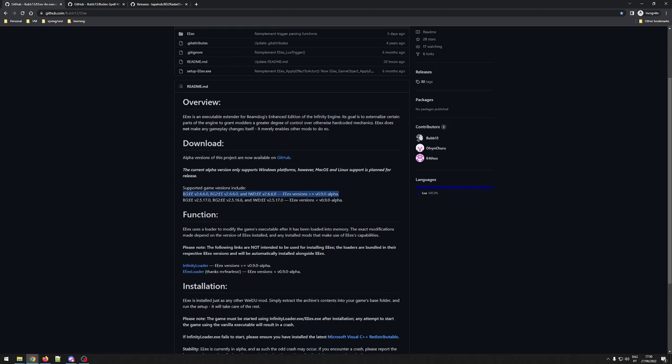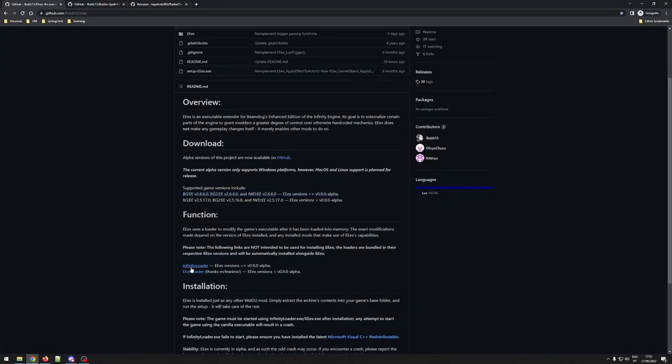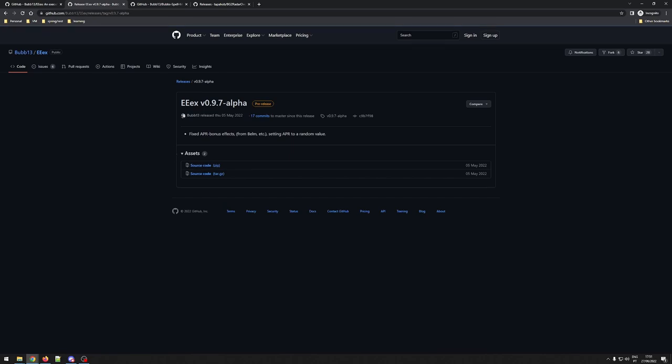The final thing to mention — and this is different from the other mods I showed you how to install, like SCS and rogue rebalancing — is that in order to actually use the functionality of this mod, you will need to start up your game by launching a different executable. While normally you would install your mods and start up the game normally, for this one you will need to launch via an infinity loader executable that will be in your installation directory.